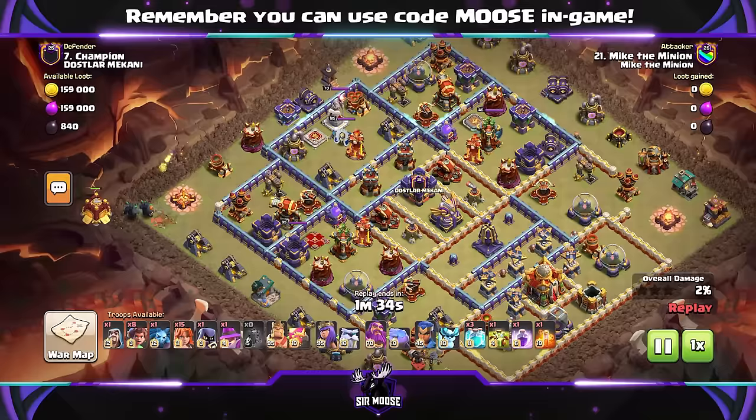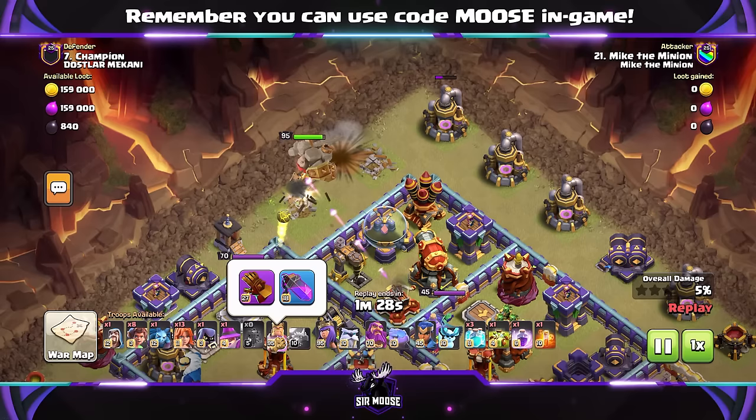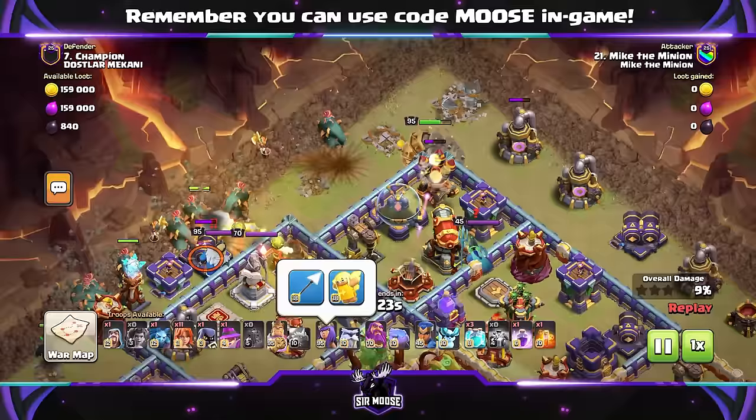On one side of the base, Max Level Siege Barracks. On the other side, King and a couple of Valkyries. Hero Equipment: Giant Gauntlet and Rage Vial, Giant Arrow and Healer Puppet. Grand Warden, we're using Eternal Tome and Healing Tome, and Royal Champion default hero equipment.